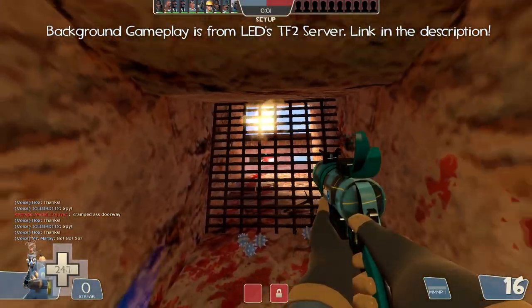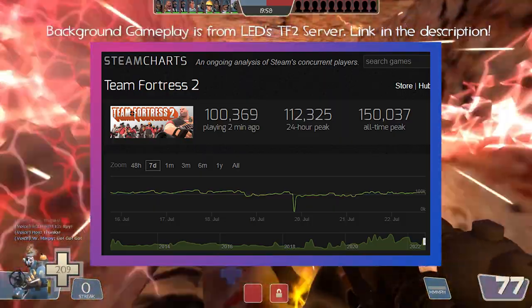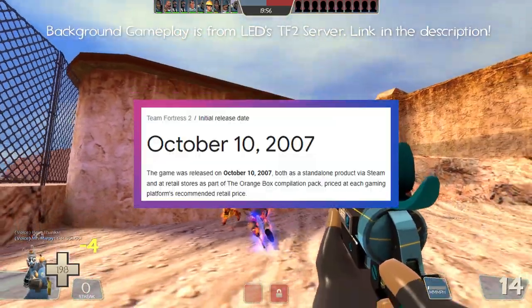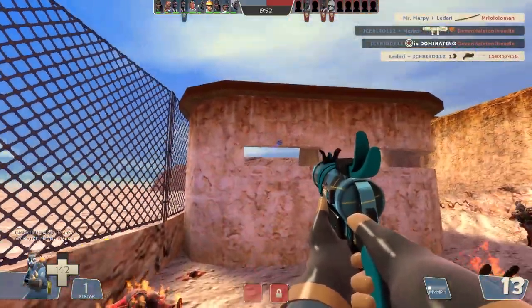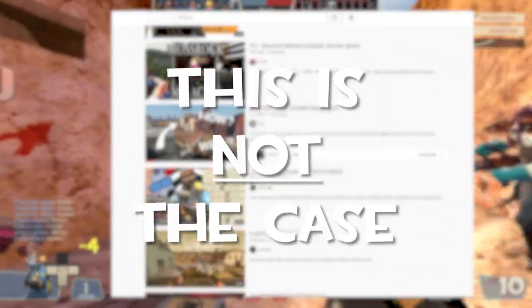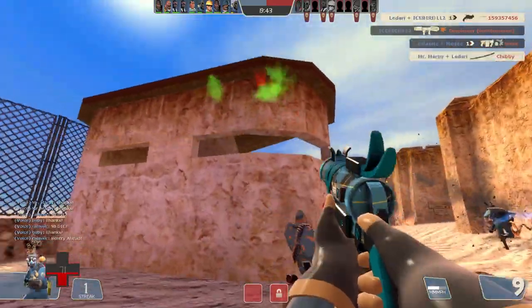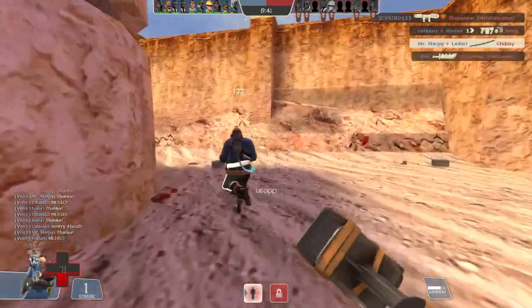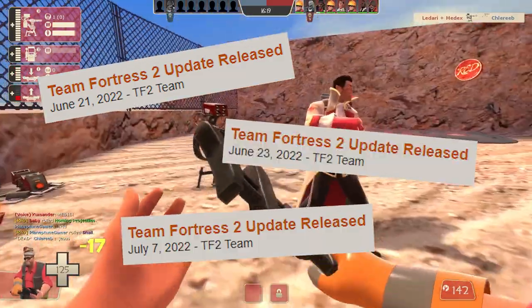If you knew nothing about Team Fortress 2, except that it reaches over 100,000 concurrent players despite being released in 2007, you would probably think that it'd be a great game with little to no bugs or exploits. However, as most of you have seen over the years, this is not the case. But as recently as June and July of 2022, Valve has been putting out a lot of bug fixes for bugs that have been a part of the game for years.